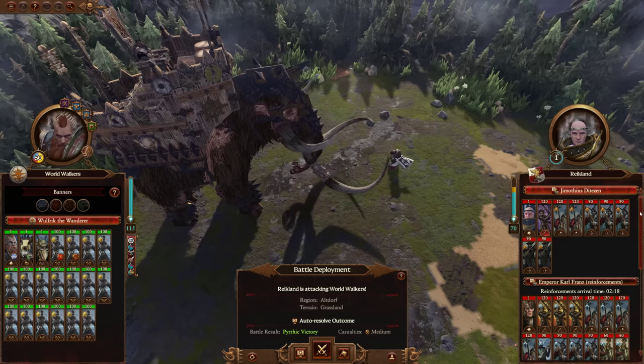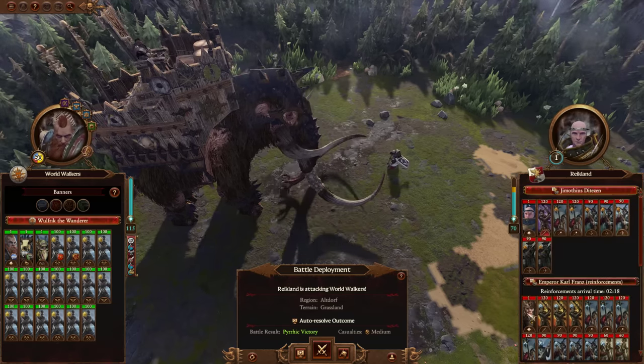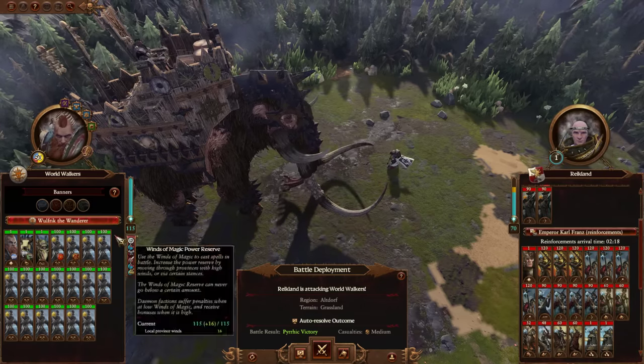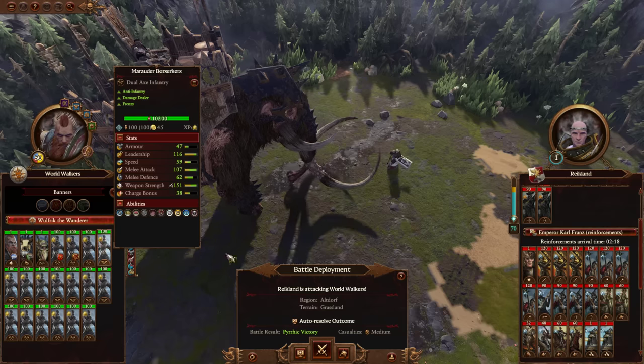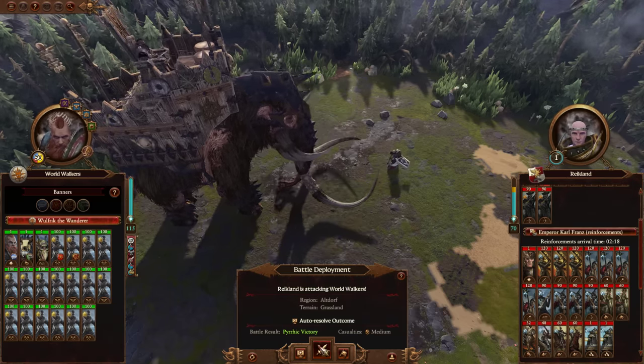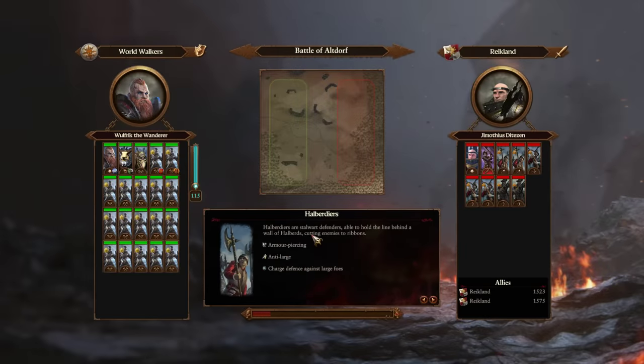In this battle we're going up against Reikland, where they've got a bit more than two full stacks. There's some high-tier units in here, but most of it is mid-tier stuff. I'm only going to use the Marauder Berserkers here on very high battle difficulty with Order Resolve. There's a Pyrrhic Victory condition but we'll see how they actually perform manually. He's also done all of the Sea Encounters to give them those temporary buffs — extra physical resistance, the Curse of Cannibalism, and extra melee attack and melee defense.